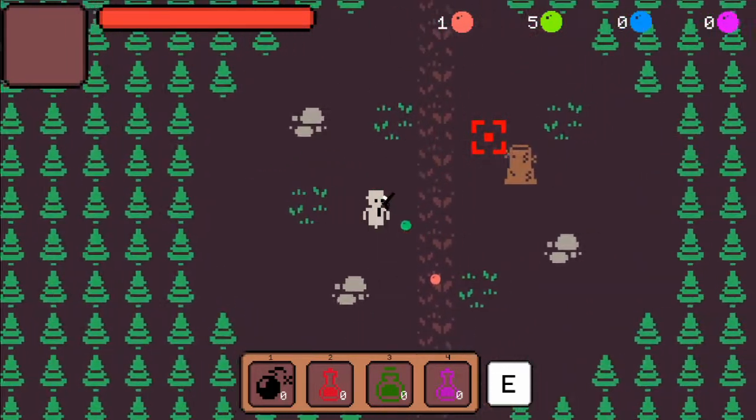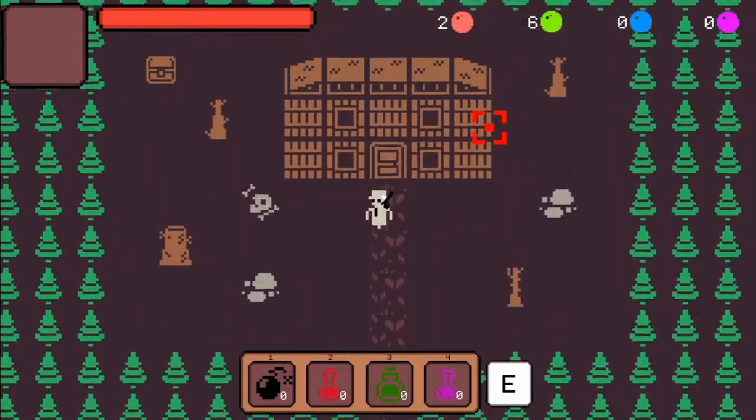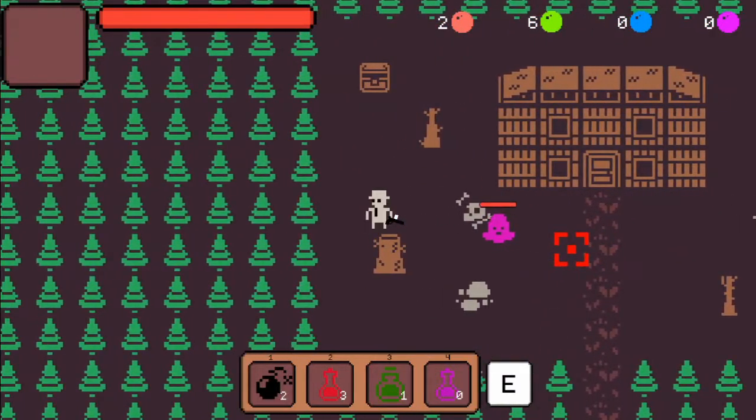Different slimes do different things. When a red one dies, it explodes. I wish we could enter this house. These chests, however, we do open and we get items automatically. So that's pretty good.